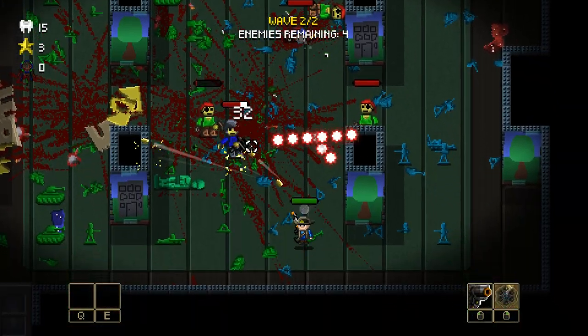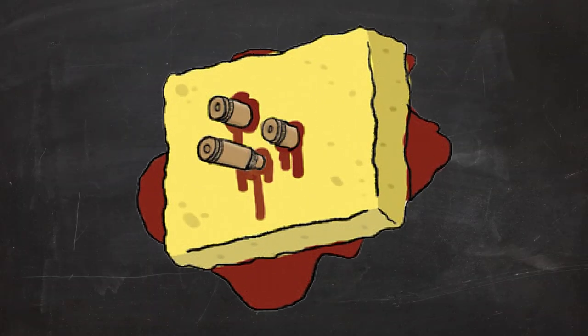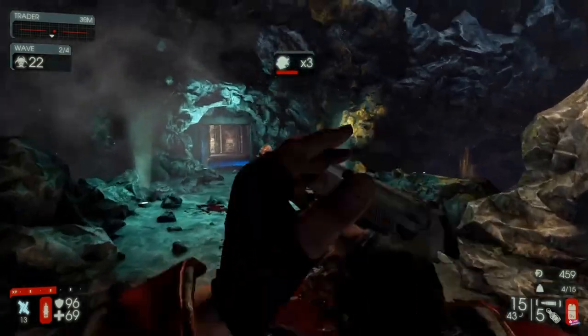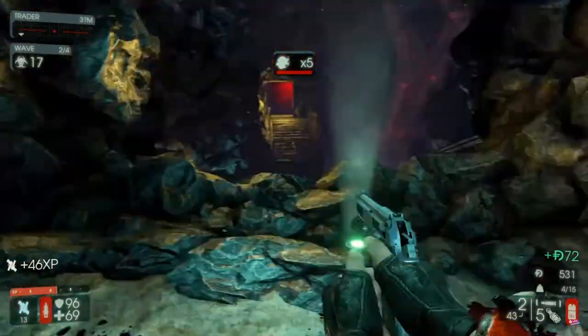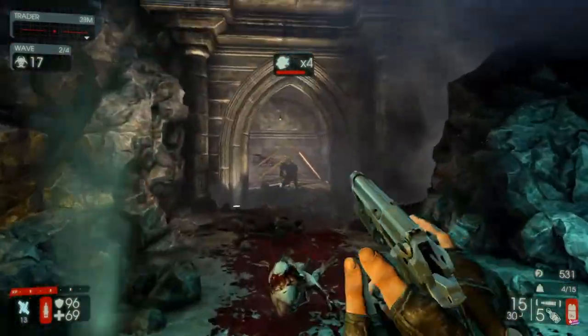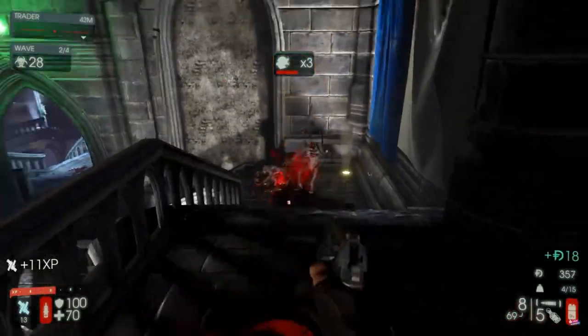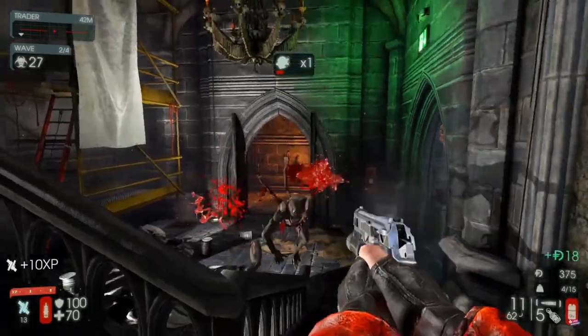One way you can make a game harder is by giving the enemies more health, making them tougher. But we didn't want to make our enemies bullet sponges. We feel like that might work better in a first-person shooter, where enemies can have more health while still dying instantly from headshots. This would make the game harder while also rewarding a skillful player for having good aim. But since this won't work in our 2D game, we had to come up with something else.